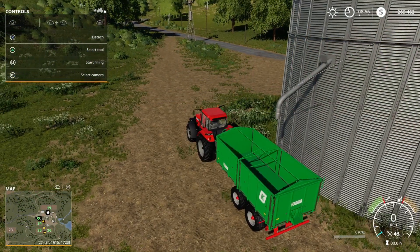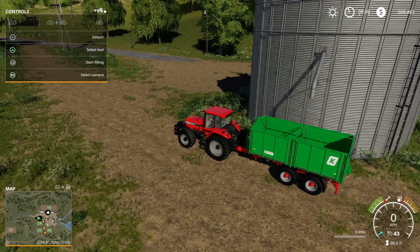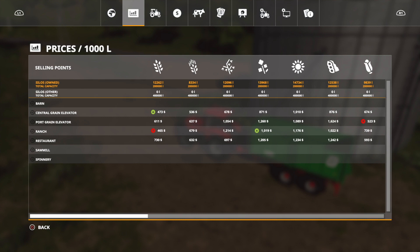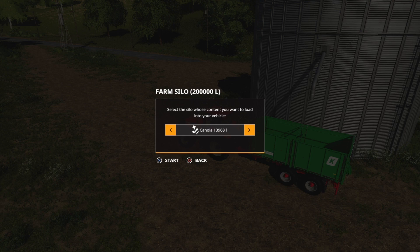We are back at the farm and we're going to sell some of our products. We've come to the silo. Let's have a look at what prices we've got — we're looking for a decent price on something. The soy bean, which is the second from the right at the pork grain elevator, is $1,624 per thousand litres, and we have 12,538 litres.